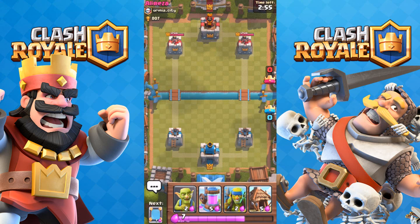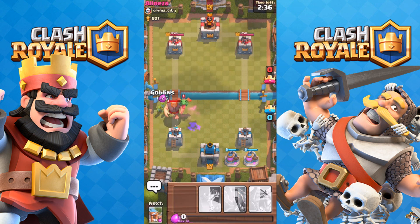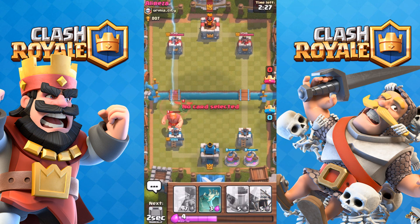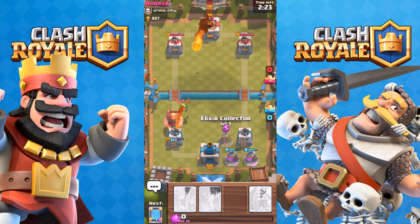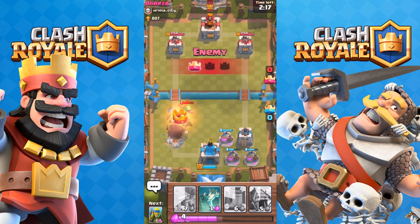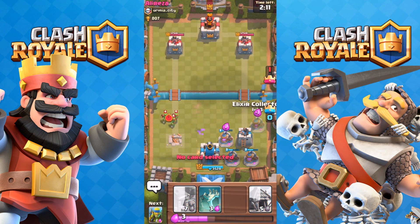Another level four — we're going to try using the exact same strategy and see if we can do it one more time, but spam a little more. The main thing is I can't be maxed on elixir. I can't really place anything because that baby dragon could just one-shot everything. That was a fail. I may actually lose that tower — yeah, that really stinks.